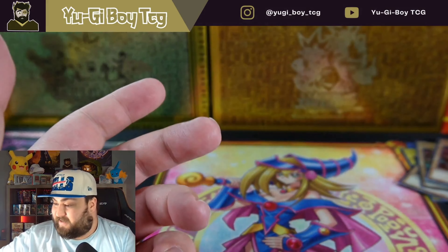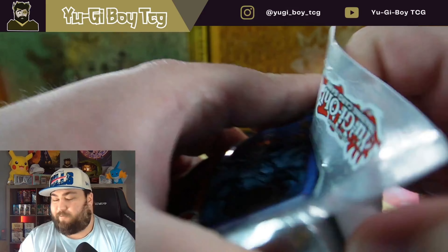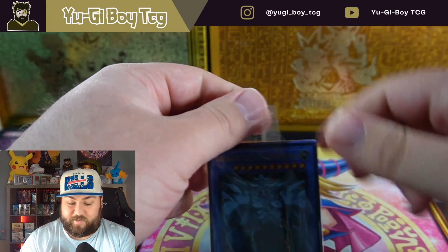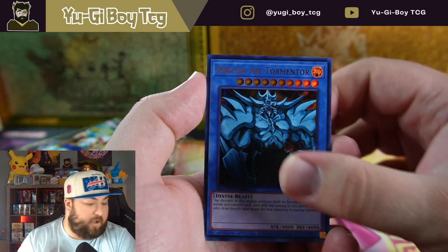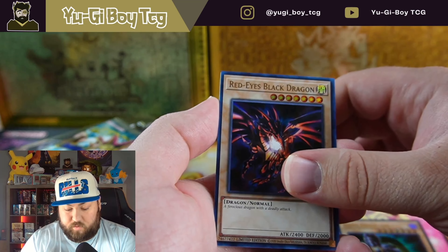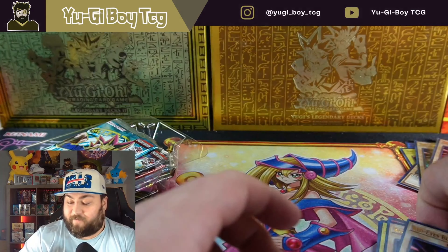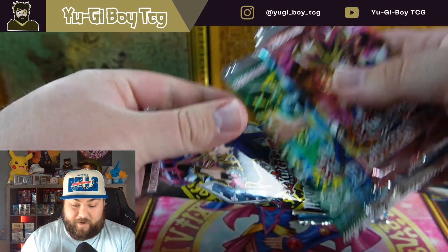We still have a lot of boxes left — we're about halfway through this box. Hoping to get all the god cards; I have a case of this still. Winged Dragon of Ra — hoping we can get them all graded in high grade, hopefully get them all in a 10. I definitely want to keep the same opening order because it's been working really well for us.